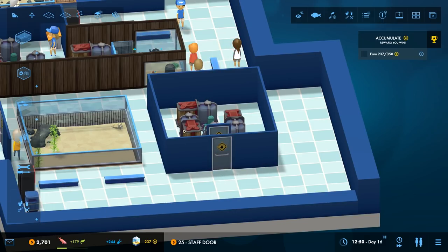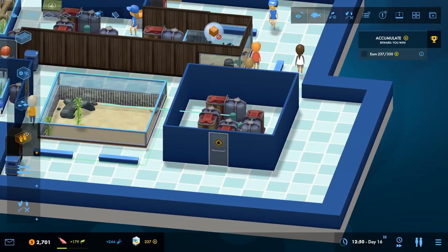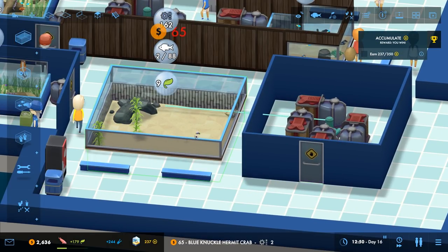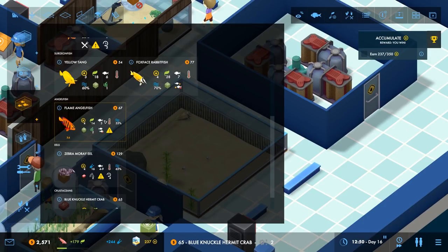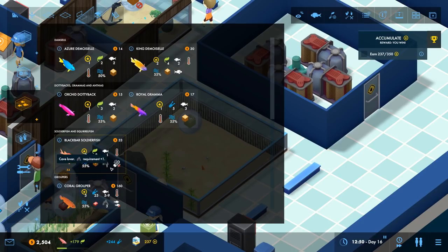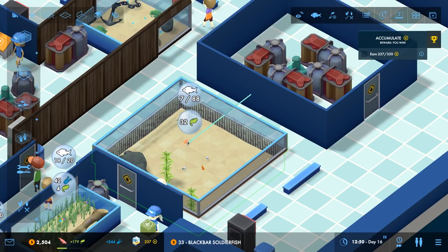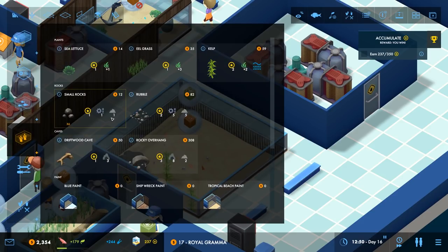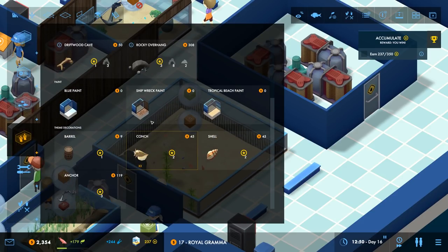I'm gonna put my little crustacean in here because I think he's so cute - maybe a couple. I can put a flame angel fish in, but the flame angel fish doesn't like fish of its own kind. I'll put some soldier fish in there because they're all right, maybe a royal gramma then.